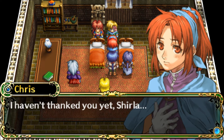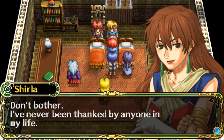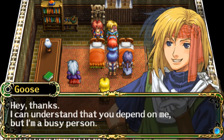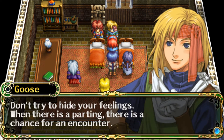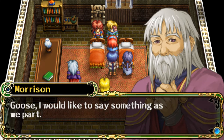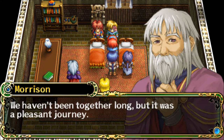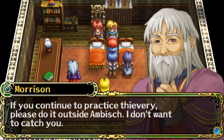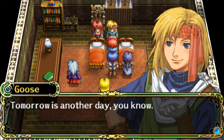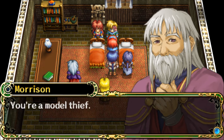'The serious atmosphere of Uldos doesn't suit me. I want to travel carefree in my own way.' Chris says, 'Goose? Shirla? You guys are leaving? I haven't thanked you yet, Shirla.' 'Thank me? Don't bother. I've never been thanked by anyone in my life.' Yorio says, 'But it's sad to say goodbye to you, Goose, Shirla.' Goose says, 'Hey, thanks. I can understand that you depend on me, but I'm a busy person.' 'It's not that,' Yorio says. 'Don't try to hide your feelings. When there's a parting, there's a chance for an encounter. I'm sure we'll meet again someday.' Morrison says, 'Goose, I would like to say something as we part. We haven't been together long, but it was a pleasant journey. If you continue to practice thievery, please do it outside Ambush. I don't want to catch you.'